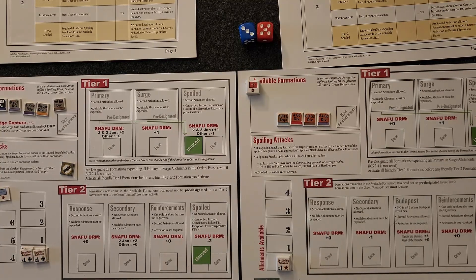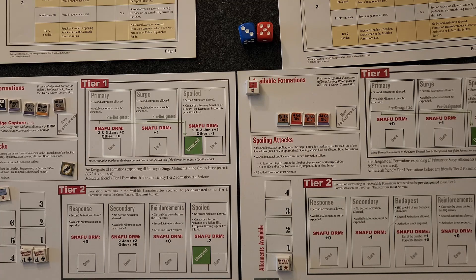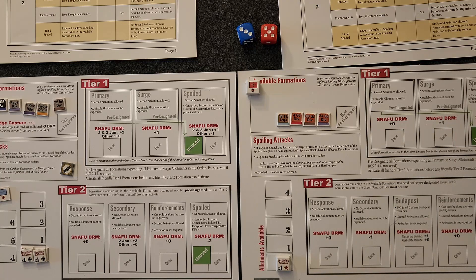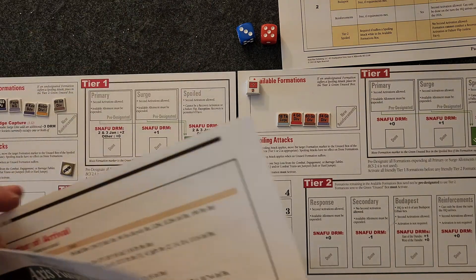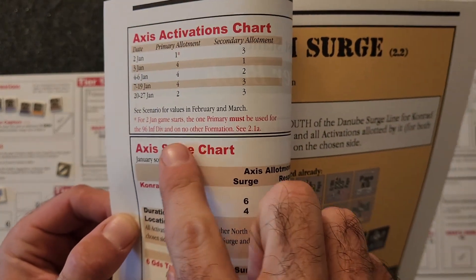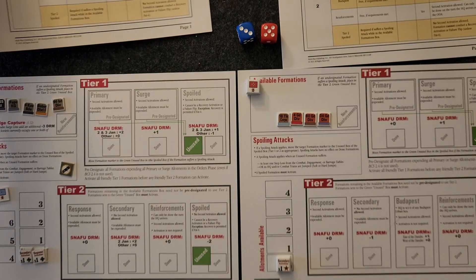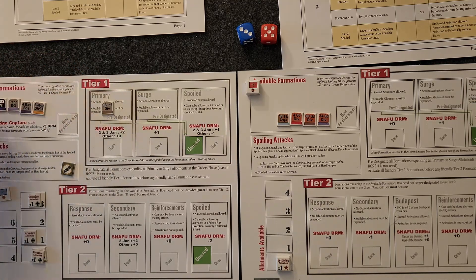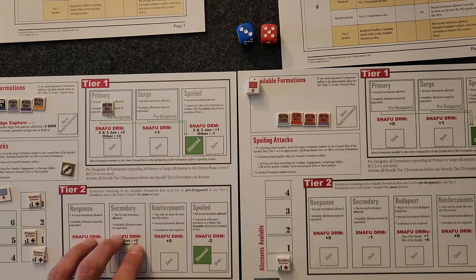So I've rolled for weather - we rolled good weather, so visibility and trafficability is good. I rolled for the air points: the Axis get three air points, the Soviets get a whopping ten, which I would probably not use. On the first night the Axis activations get one primary allotment, which has to be used for the 96th Infantry Division, and three secondary allotments. We put secondary up to three and primary up to one, and the 96th has to be the primary, so it goes there. We have three secondary allotments but we don't have to pre-designate them.